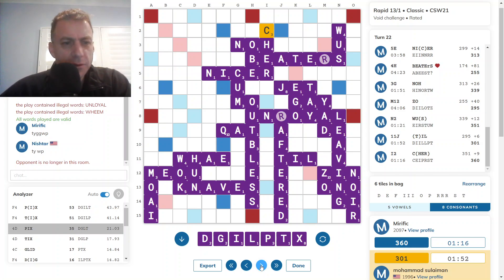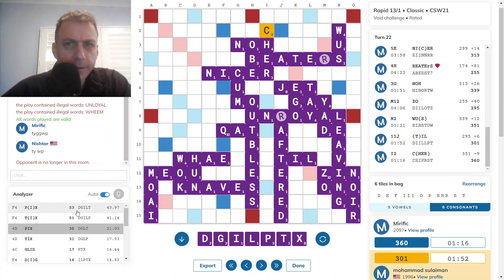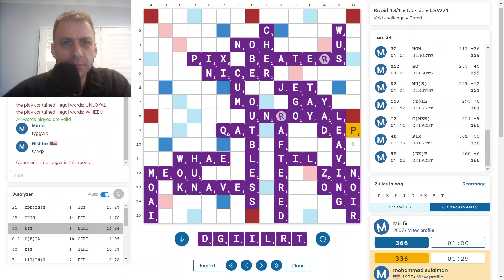So then opponent's got Picks for 35. But what was this 53-point play? F4 — of course, the X hidden away a bit there. And then I did not have a bingo here. Dep — top right — was best. I just thought I'd go for glory and go out with a bingo or something, but that wasn't to be. And then Leg for 8.